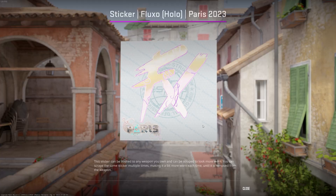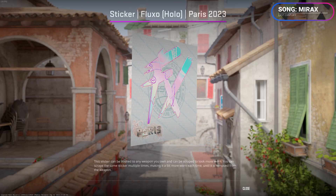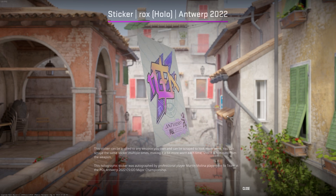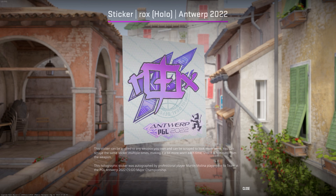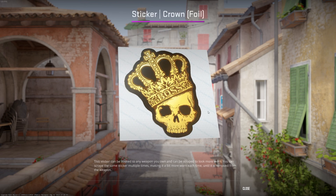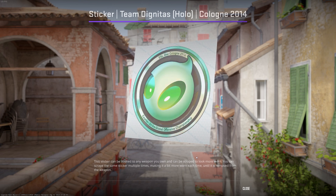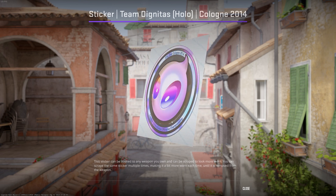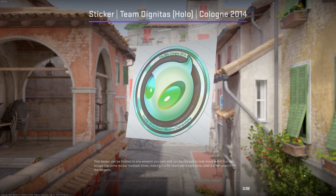The last thing I wanted to go over today was stickers and the insane upgrade most of them received. Hollows, golds, glitters, and lenticulars all received a tremendous buff and look super colorful and textured. Some hollows got completely reworked, such as the Dignitas hollow, which has had a massive price jump these last 2 days due to the huge upgrade — it now changes colors on the whole ghost, not just the eyes.